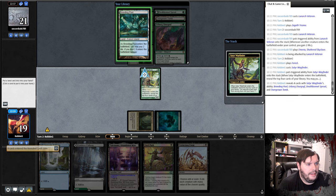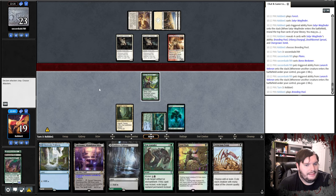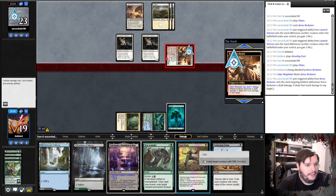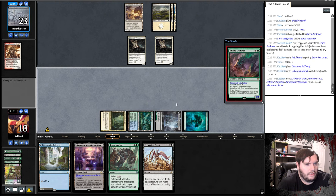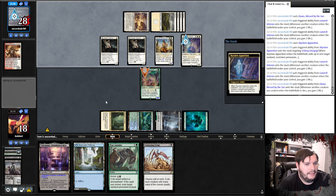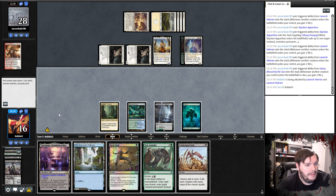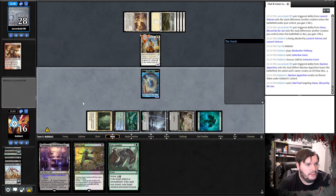That turns on Fatal Push. Pathway on black. Multi-cast, kicker the Lurgoyf. It's probably going to get a Portable Hole — nope, Daxos, gains a bunch of life. Skyclave Apparition eats my Lurgoyf, gains a bunch of life. Hits me for two. Get Fatal Push. Put that, maybe I don't play Takanuma. I think I still put that on black. EE on odd, then Fatal Push the Daxos, and pass. Plays a Planes, passes. Go to combat, attack, pass. Self is Spirit, passes.